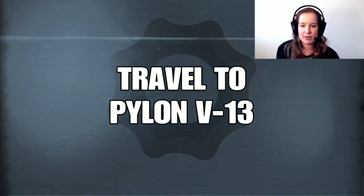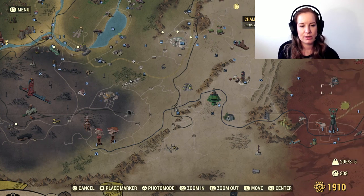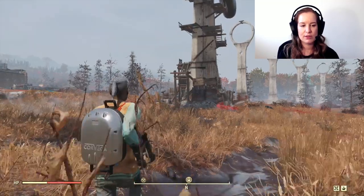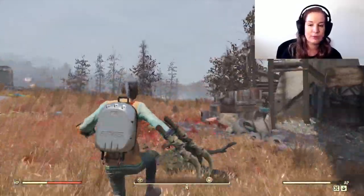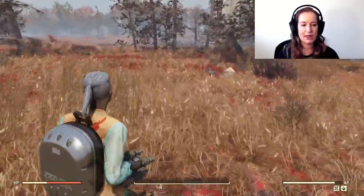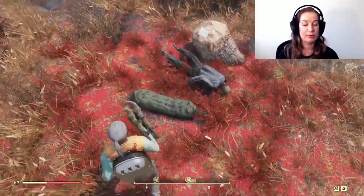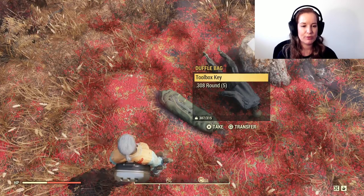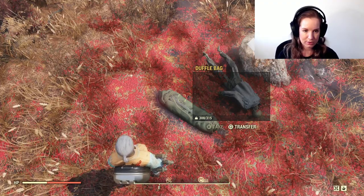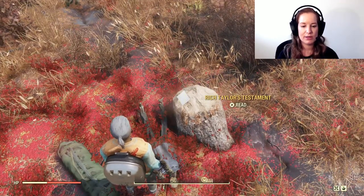We're now travelling to the next location, which is Pylon V13. On the map it's pretty much straight to your right. I've highlighted it here so you can see it — follow my footsteps and you should find it pretty easily. We're looking for a man laying on the ground — a dead body — and a green duffel bag. Take the toolbox key from the duffel bag. Once you've done that, you'll see there's a note on top of a rock called Rich Taylor's Testament. Read that, and then we're ready for the next step.